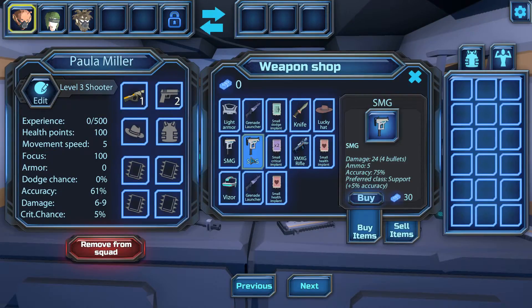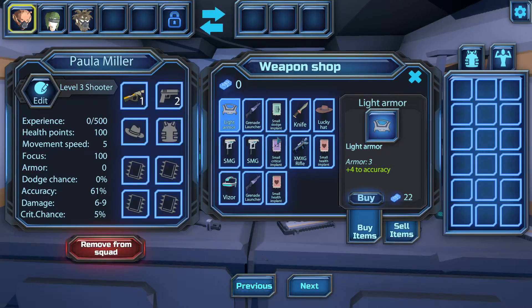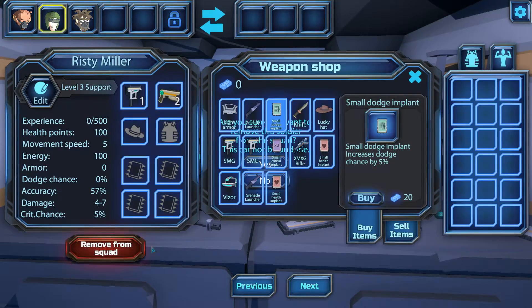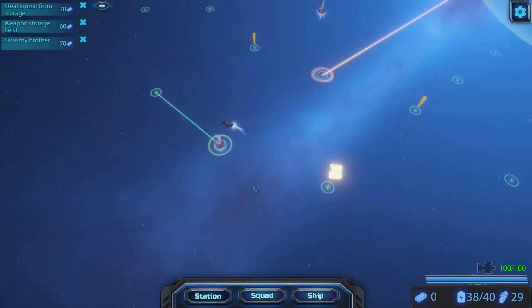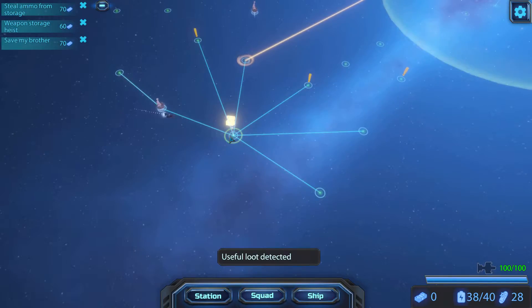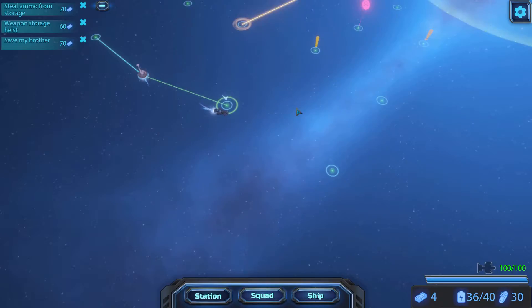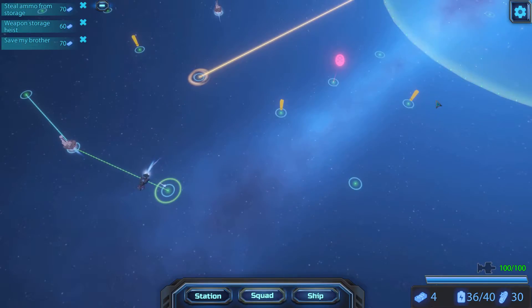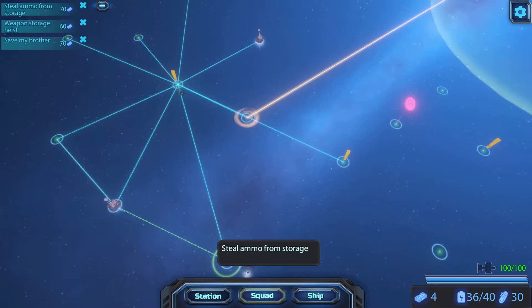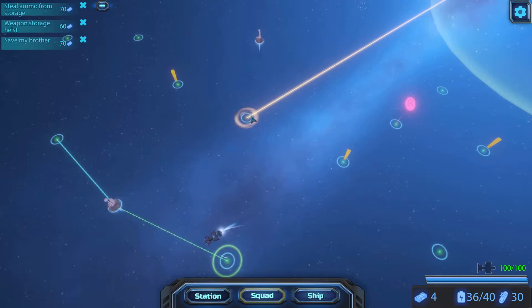Let's see the gun shop — an SMG is 40. Light armor adds to your stats, that's interesting. If they say useful loot detected, I'm going there. Four credits and two fuel — that was worth it.